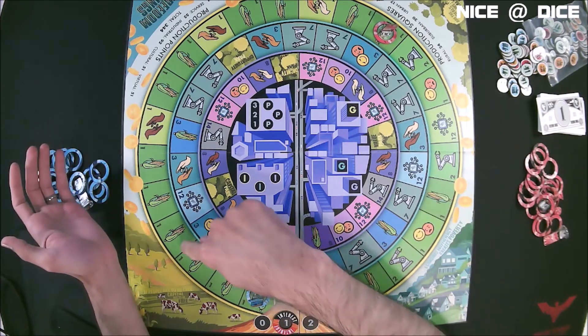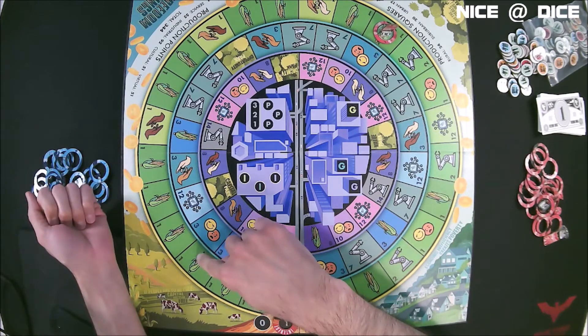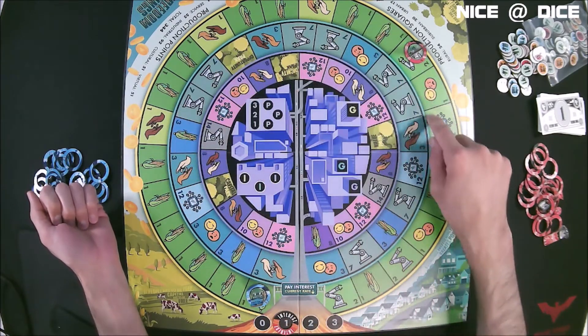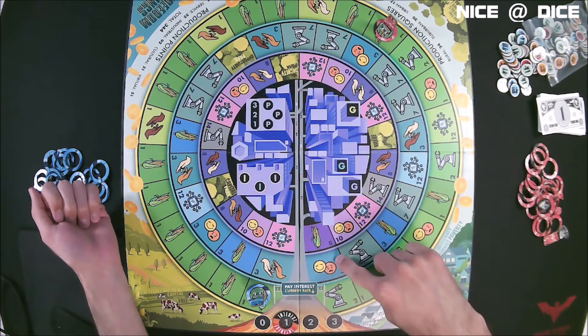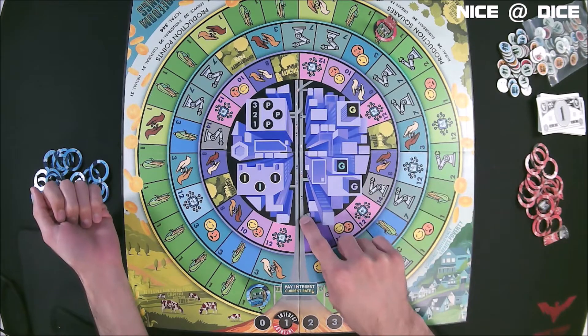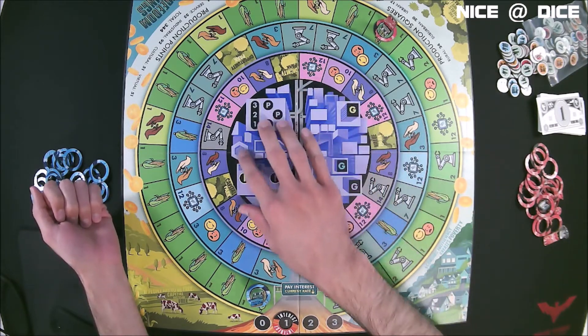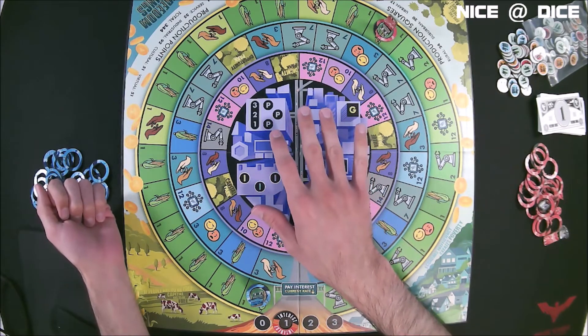You have three rings — the rings that Freedom Rings is talking about. You have a rural ring around the outside, you have the suburban ring in the middle, and then in the very center you have the urban ring. And then you have this area in here — this is where you track what the game calls power player moves. I'll talk about that a little bit later.